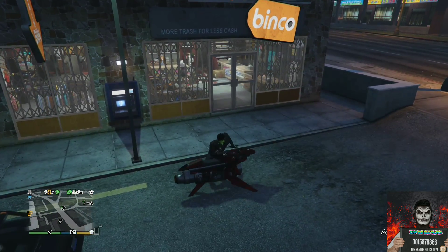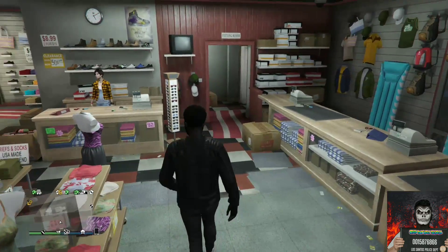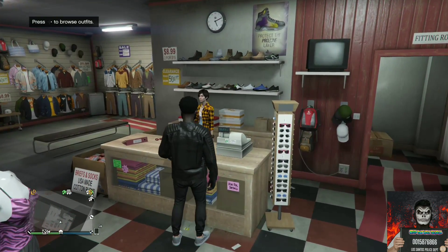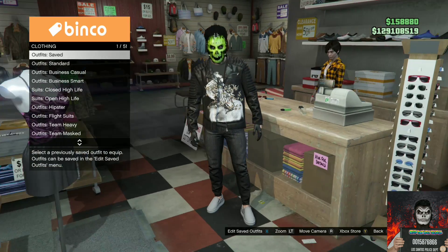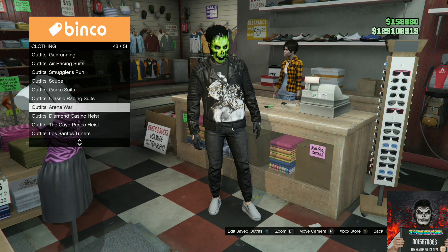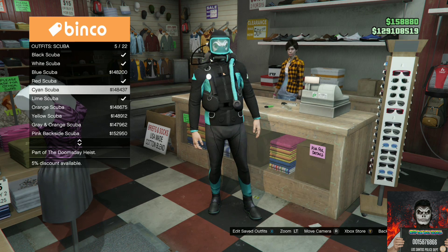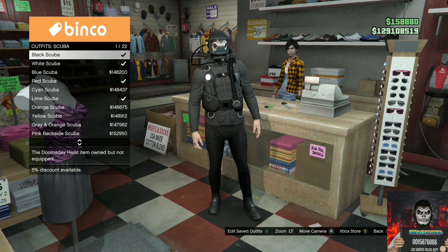For the first clothing glitch I will be showing you how to get any color scuba mask with flippers. Make your way over to the nearest clothing store, go over to the front counter, find the section called scuba outfits, and select any scuba outfit you want — it doesn't matter which one you purchase.